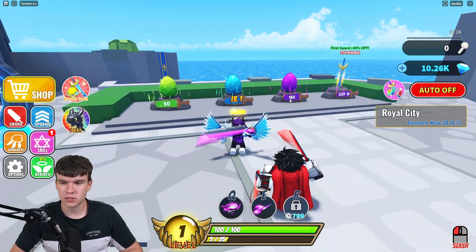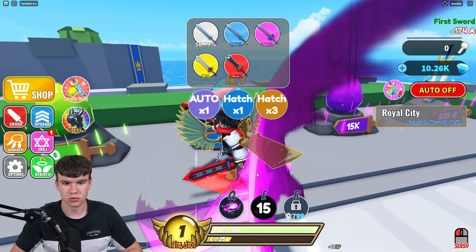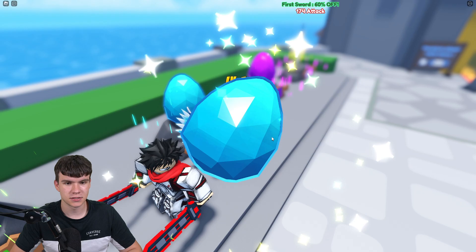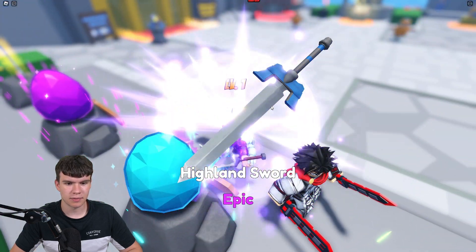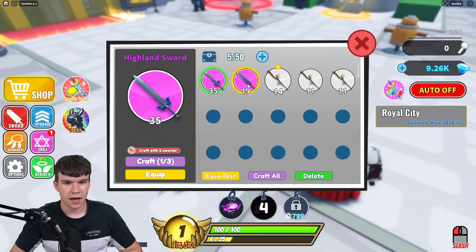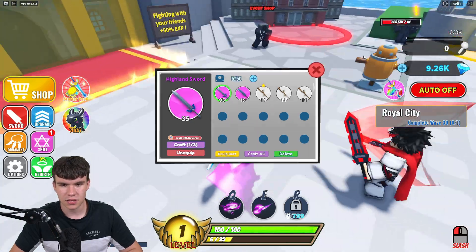We've got 10,000 gems at the moment, which is pretty good. We do have a pretty terrible pirate sword, so I'm going to open up one of these and hatch it. We'll see what we get — it is going to be a highland sword! I'll take it. Now we can equip this for 35. It's equipped. So that's equipped.